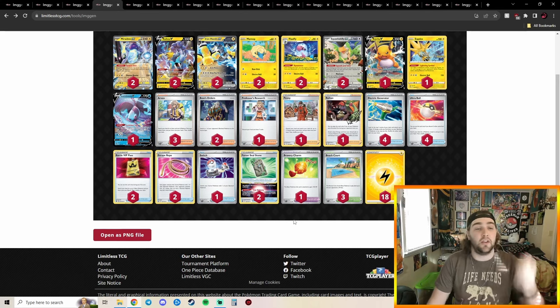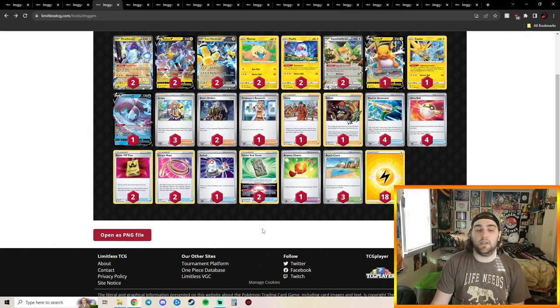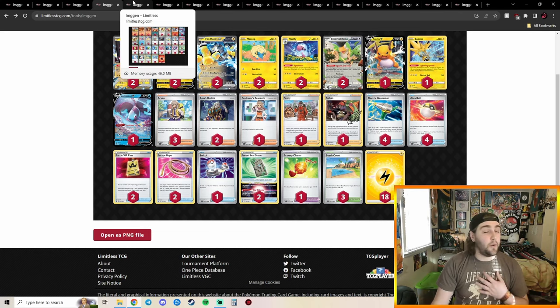We're playing two Iron Hands so we can try to Amp You Very Much as fast as possible, take additional prizes, and KO things weak to Electric like Lugia or opponent's Squawkability targets. I love this deck — it's fast and aggressive. If you don't get the turn-one setup you kind of flop, but it'll still be fun to play. Definitely give it a try.